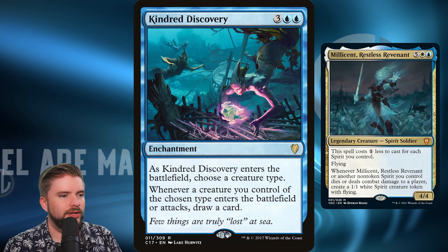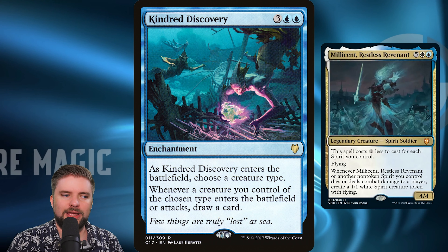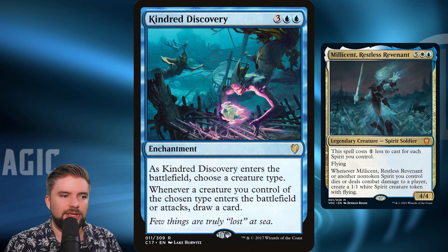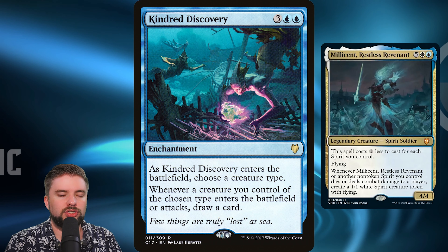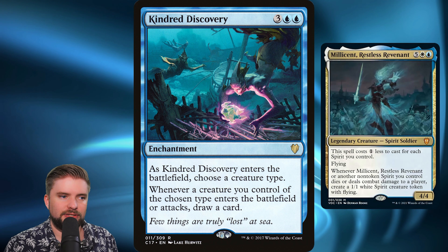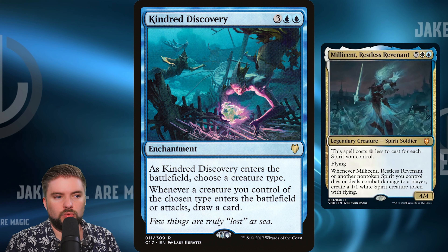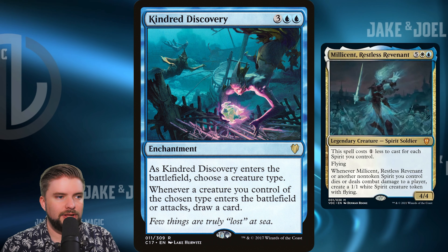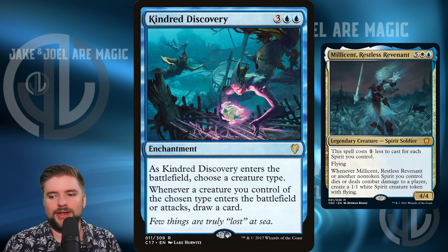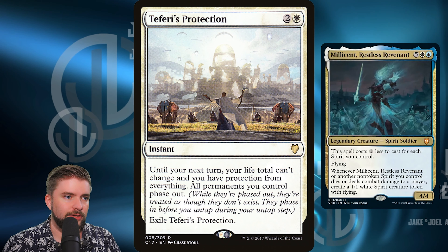Kindred Discovery is a $21 enchantment. When it ETBs, you choose a creature type, and whenever a creature you control of the chosen type ETBs or attacks, you get to draw a card. This could be enormous. Build up a nice attacking line of the tribe, play this, move to attack, swing, and you get to draw a bunch of cards — it doesn't matter if they get through, it's just an attack trigger. Kindred Discovery at $21 is fantastic and you absolutely should run it if you've got the budget.